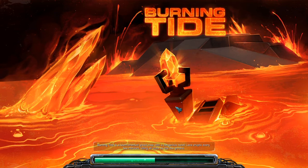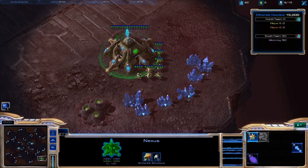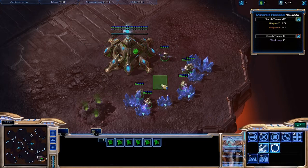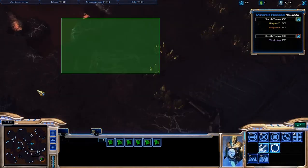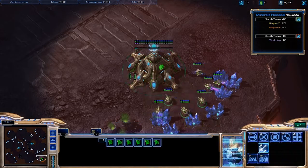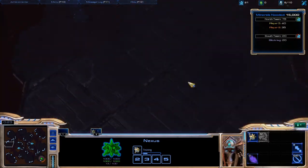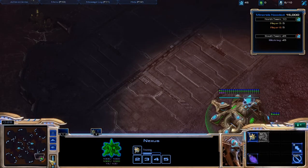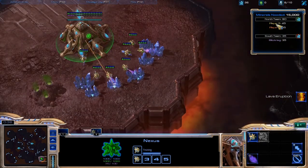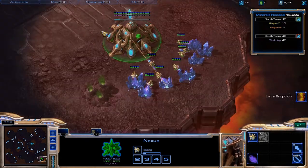Burning Tide is a team-oriented greed map with dangerous twists. Lava erupts every few minutes, killing all units on the low ground. So we're going to start out - pull in our probes, make a probe. Let me show you the map: all this low ground right here is going to be filled up with lava every couple of minutes and then lower back down. That means this team won't attack you. We need 15,000 minerals. We are the south team and the insane AIs are the north team.